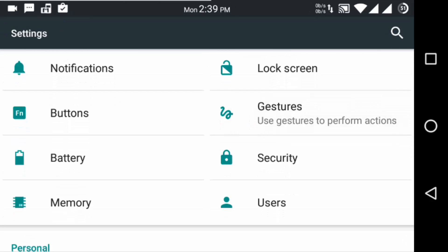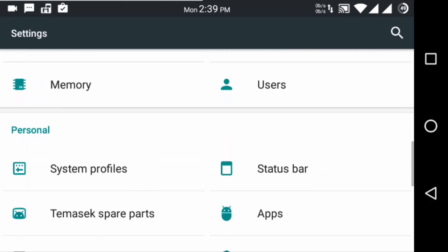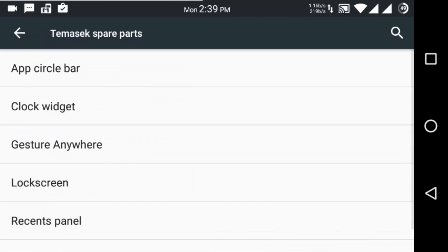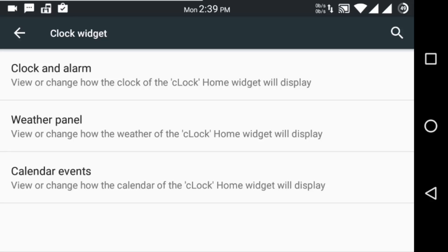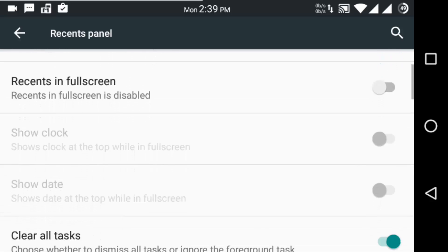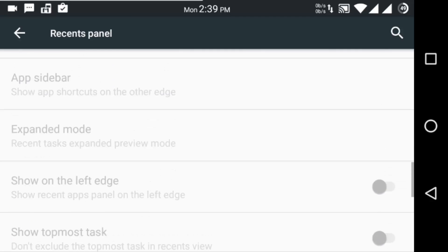Coming back from lock screen, we have gestures — ambient display and proximity wake-up, that's what they mean by gestures. There is something known as TeamSex Spare Parts, which has the customizations available on TeamSec. There's an app circle bar, clock widget, clock and alarm, weather panel, calendar events, lock screen, recents panel. You also have OmniSwitch and Slim Recents both pre-installed.